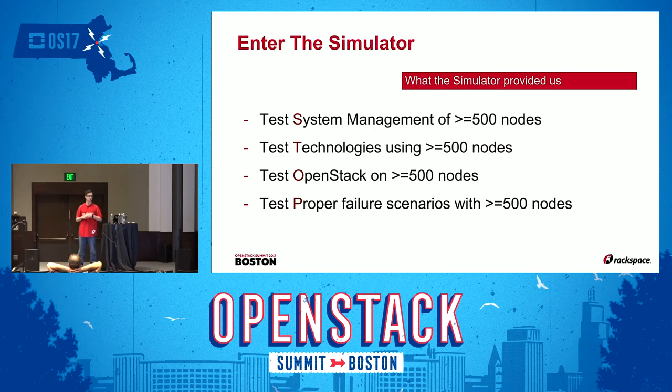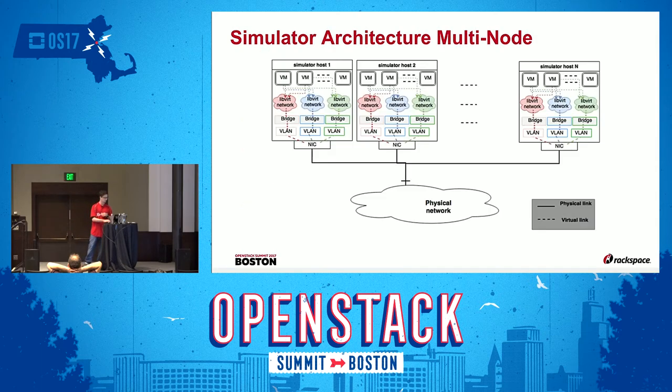The simulator architecture is essentially the same as my ASCII diagram — black boxes with rectangles and dotted lines — but with VLANs. In our case for the test it was VXLANs going over a single physical network to virtual machines, simulated on up to 50 hosts.